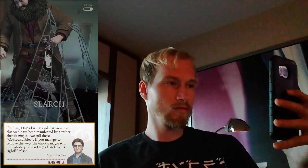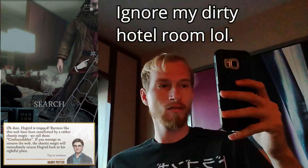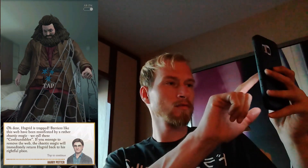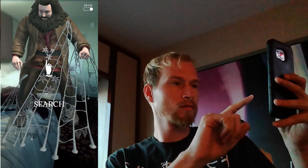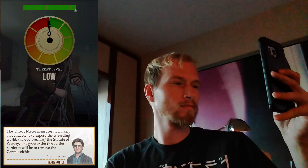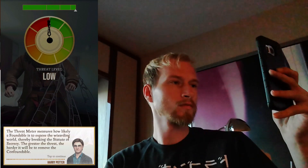Oh dear, Hagrid is trapped. Barriers like this web have been manifested by a rather chaotic magic — we call these Confoundables. If you can manage to remove that web, the chaotic magic will immediately dissipate. The threat meter measures how likely a foundable is to expose the wizarding world, thereby breaking the Statute of Secrecy.